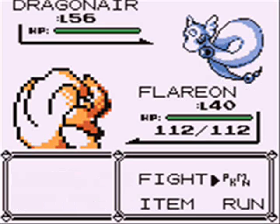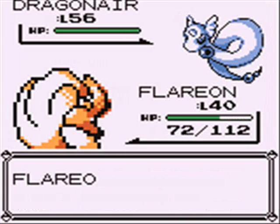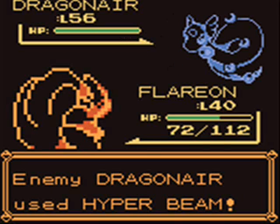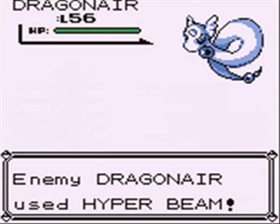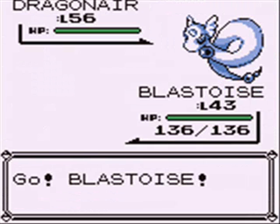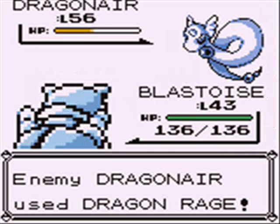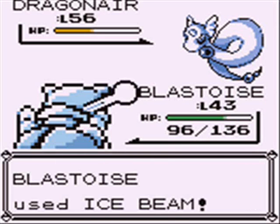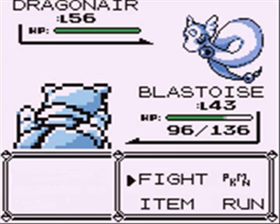We get to see the first Dragon-type Pokemon in this whole entire game, and that is Dragonair. Dragonair is the evolved form of Dratini, which we don't see in this playthrough. It's pretty tough. It started off with Dragon Rage, which didn't knock me out, but then it uses Hyper Beam, which does knock me out. Dragon-type Pokemon are really, really strong. Their only real weakness in this game is Ice-type attacks. In later games they're also weak against Dragon-type, but in this version, Ice is the only real thing that's super effective.